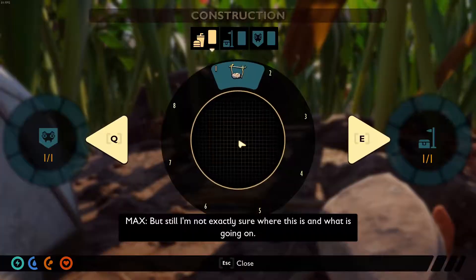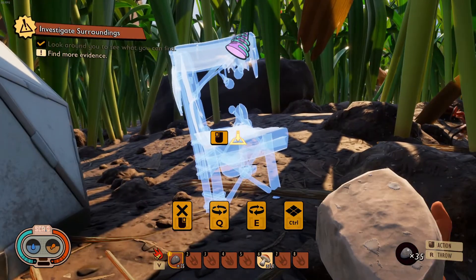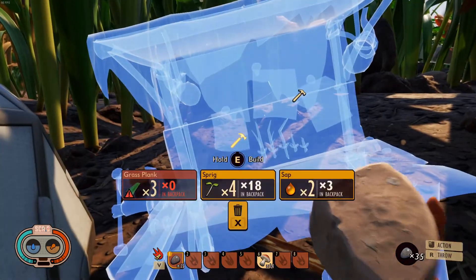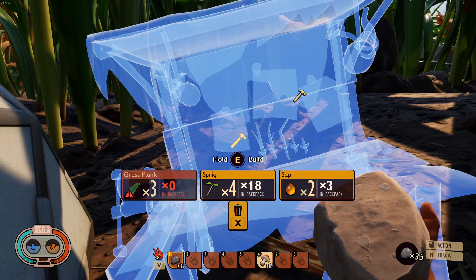Now all you need to do is press B, or depending on if you're on Xbox or not. My button is B, so I press B and this is my workbench. Now obviously you're going to need three grass planks, four sprigs, and two sap.